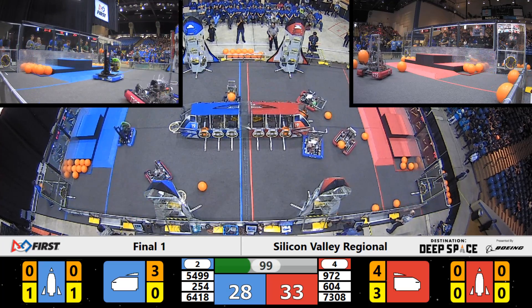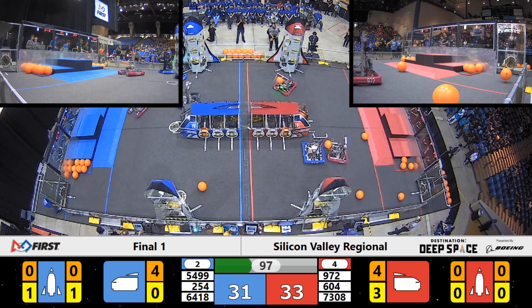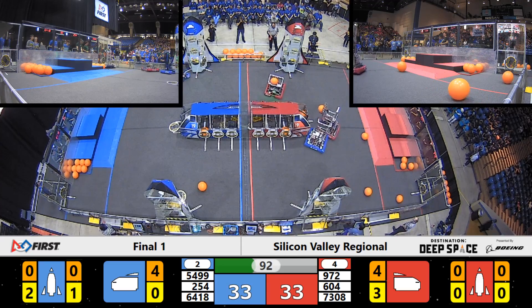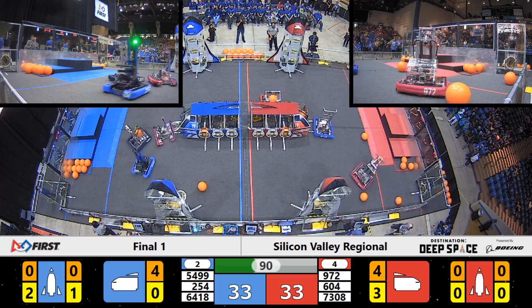And here comes three more points from the Red Alliance, delivered by Quicksilver — that's a piece of cargo delivered. One more hatch panel placed now by the Chasy Poops. Red Alliance at 33, Blue Alliance at 33. It's a tie with a minute and a half remaining in the match.